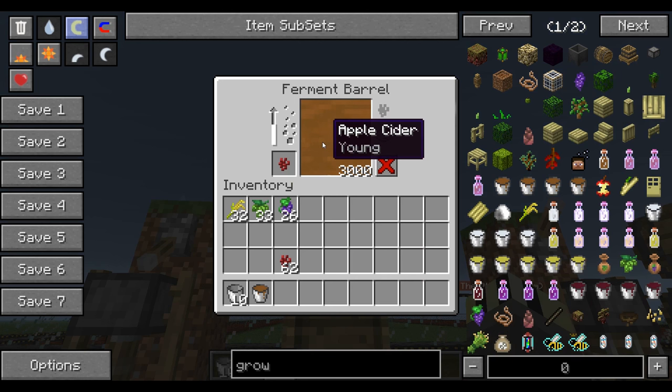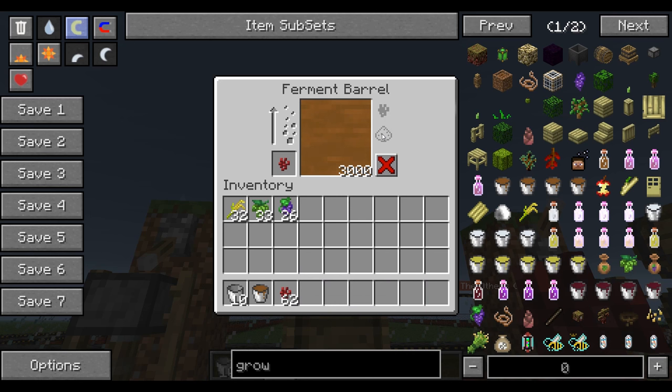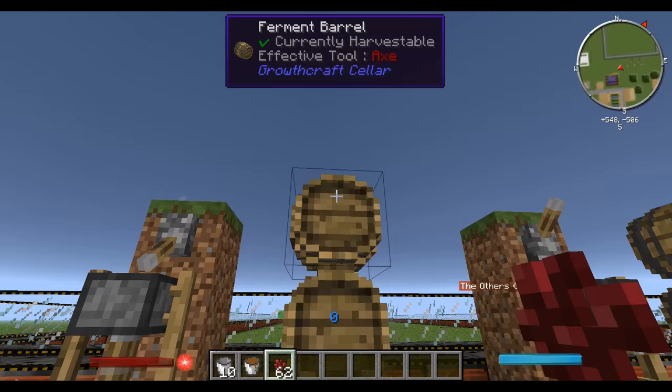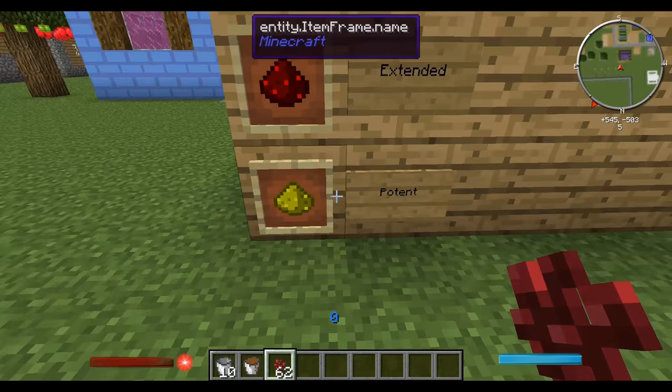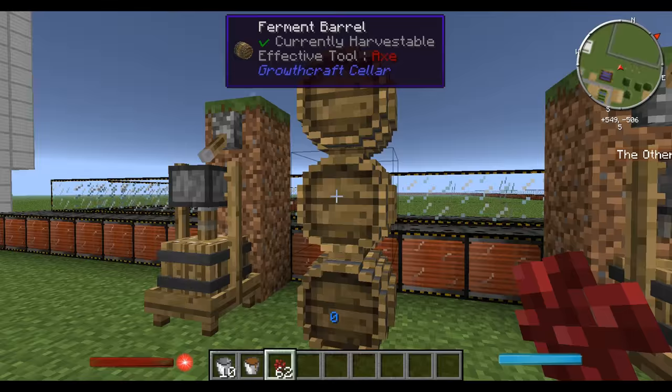The bottom slot shows whether it's potent or extended — it can only be one or the other, not both. To choose: put in redstone to get extended alcohol, put in glowstone to get potent alcohol. We'll leave those brewing as they do take a while to ferment.